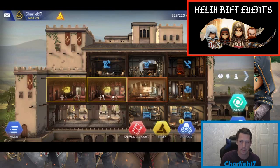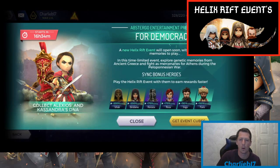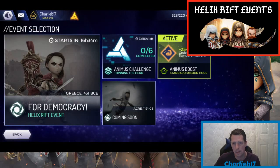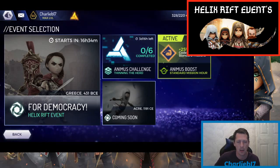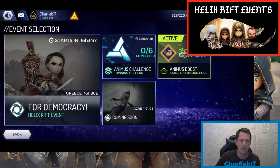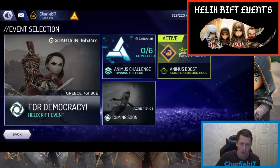Last but not least is the Helix Rift events. Even if you're a low level, always do the Helix Rift event. Certain heroes can only be obtained through Helix Rift events — for example, this one features Alexis and Cassandra, whose fragments you can only earn through this event. Not only do you get hero fragments, but you also get milestone rewards: gold potions, cube tokens, and various resources. It doesn't matter if you haven't got a sync bonus — just go as far as you can, farm that mission, get the points, and it helps your account grow.